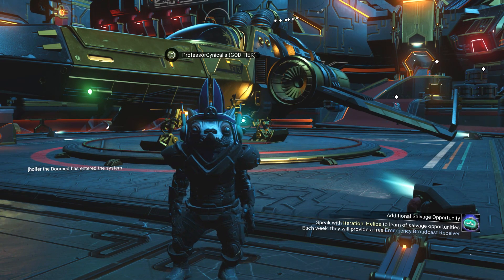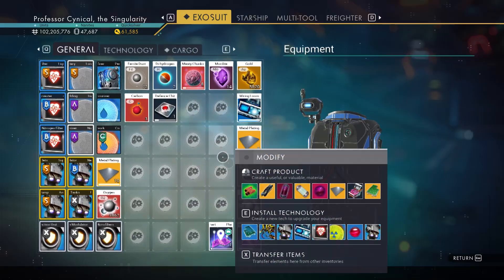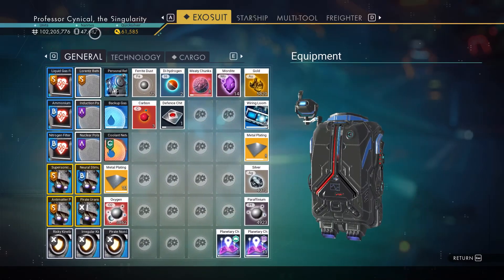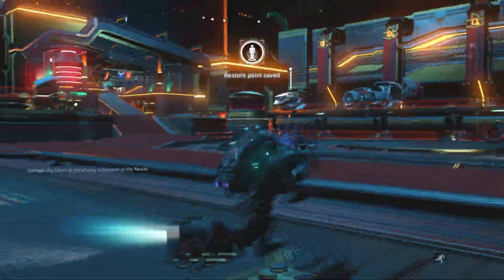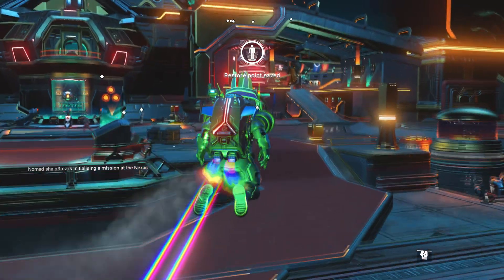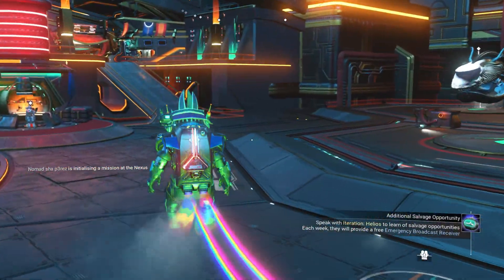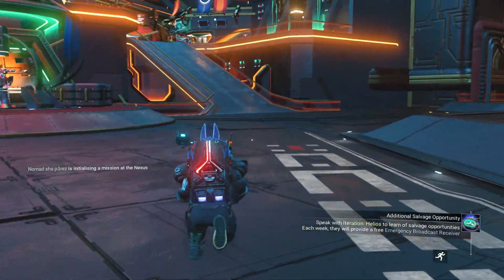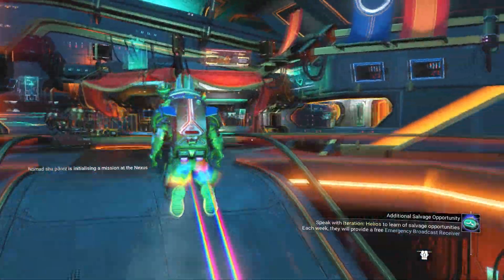I'm going to show you how quick and easy it is. So if we come along here into the exosuit, you can see I've got 47,000 wonderful nanites. So what you need to do is first of all, of course, be in the anomaly. Then we're going to run by our little guy here to the left-hand side where we'll get all our quicksilver from.